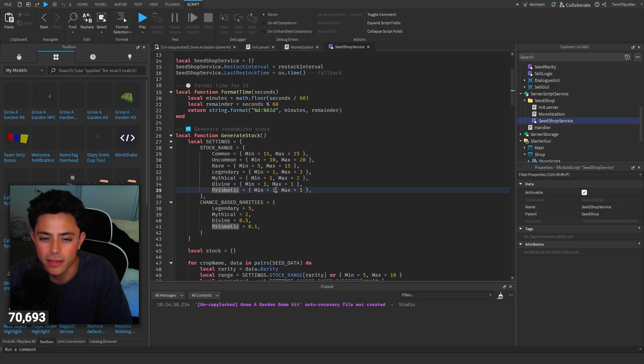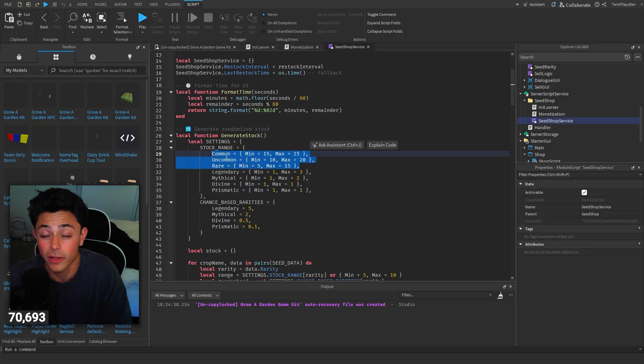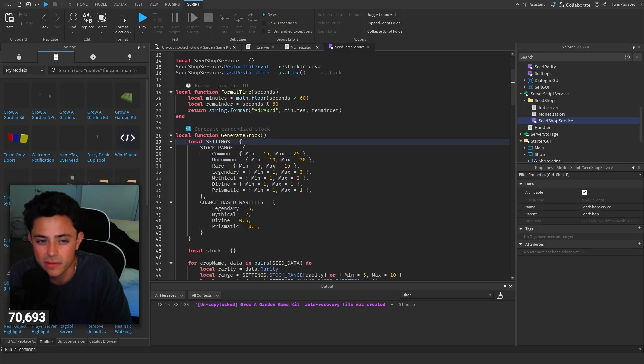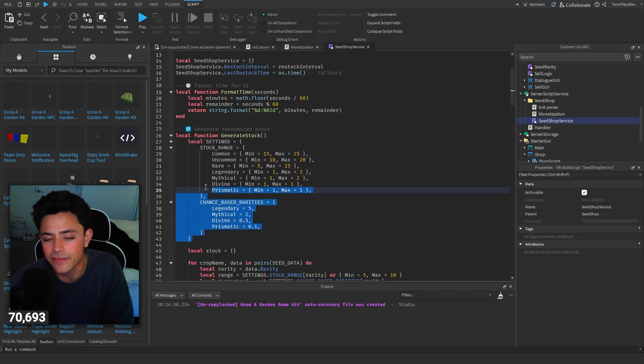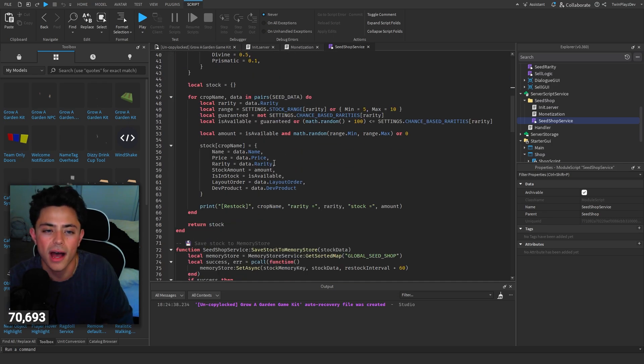In the stock range, you can input a certain amount. So let's say you want to get prismatic — you have a minimum of one and a maximum of one, so they can only ever get one when the restock happens. But for mythical you could get one or two, or one to three for legendary. Rare is five through fifteen — you can lower that if you want. Same for uncommon and common. The reason is I want to make sure people are at least getting something for common, uncommon, and rare. Legendary does have a chance base. But common, uncommon, and rare are always going to be filling — people are always going to be able to get them. You can mess with this if you want, but I'd leave it how it is.